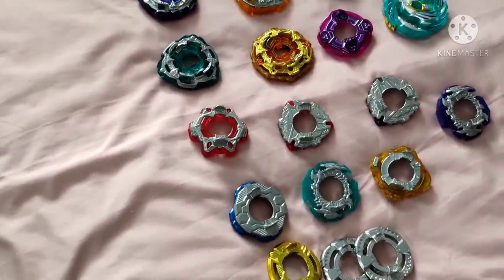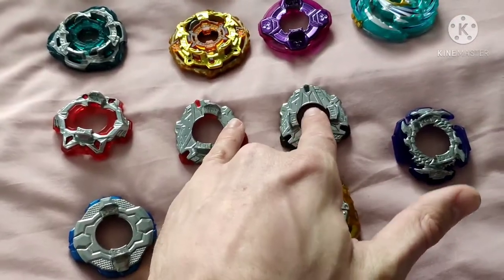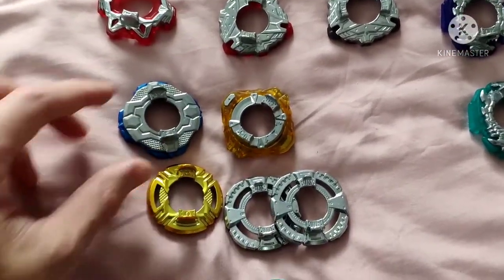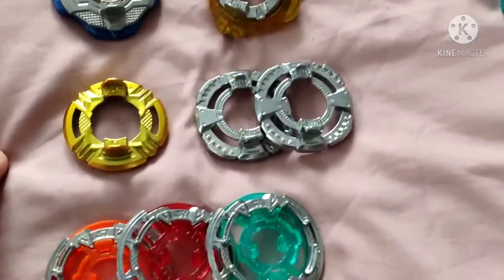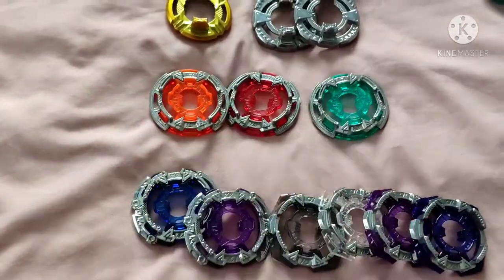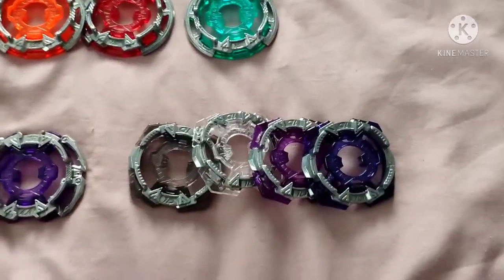Moving down, these are the forge discs from GT. Those are duplicates — that's DR, got a duplicate of that one. This is from Dragon — this one's very good, Ace Dragon. Achilles down here, two wheels, one Omega. And down here are the chassis: three 1S's, a couple of 4A's, and four 1D's as well.